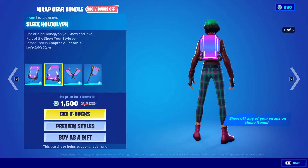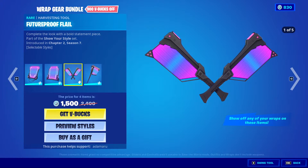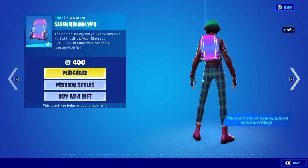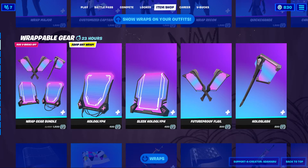We have the Sleek Hologlyph, which is the same sort of thing, the Future Proof Flail, and the Holo Slash. You can get all those separately, though obviously the bundle is the best way to get it.